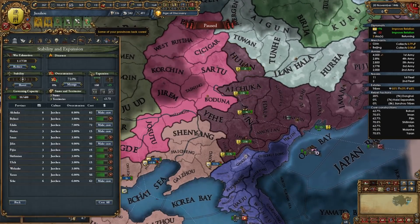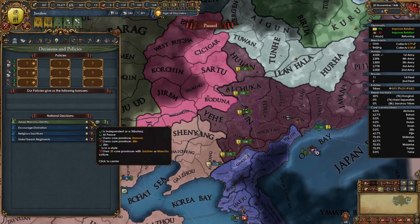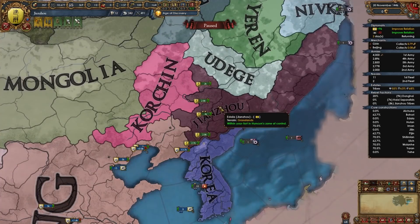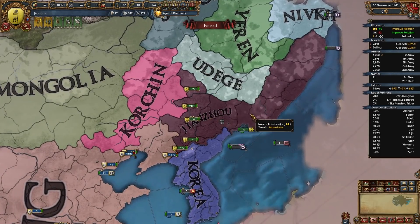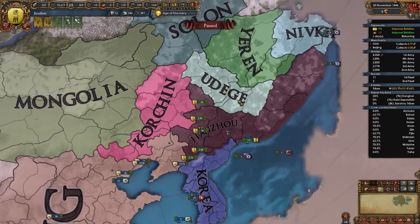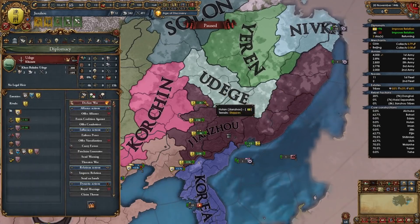Don't forget to raze the provinces. Now I'll be coring them up. One part of the adopt Manchu identity decision is pretty much done — we just need to finish coring Jilin. And now we need to own 20 core provinces with Jurchen culture. If you fought both Haishi and Dongai, which is pretty likely since they ally each other often, you will probably look like me with 19 provinces of Jurchen culture. Which means next up has to be the nation of Udegi — they're the only other nation with Jurchen culture apart from us, Haishi and Dongai.